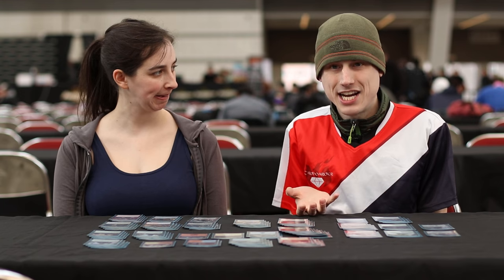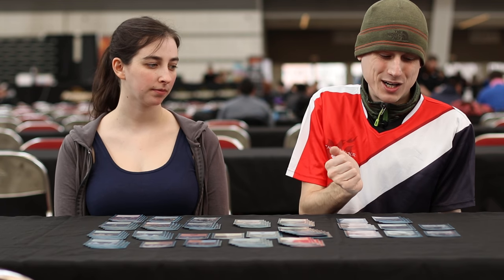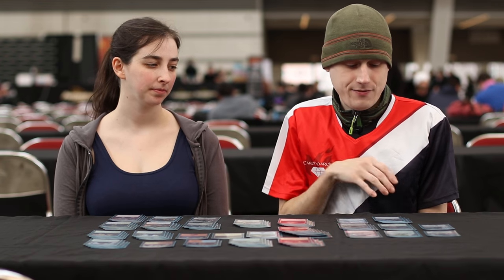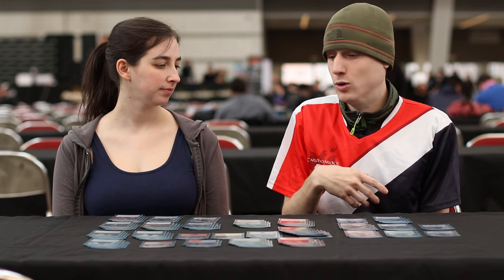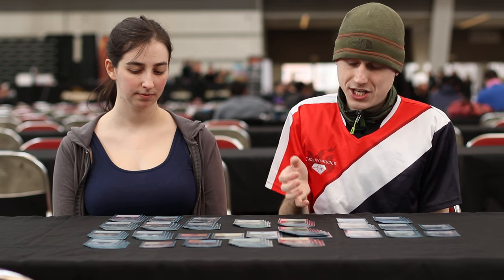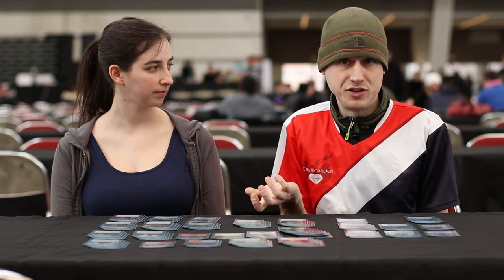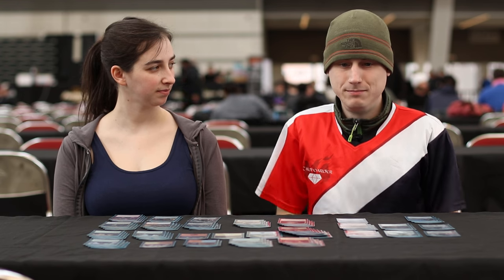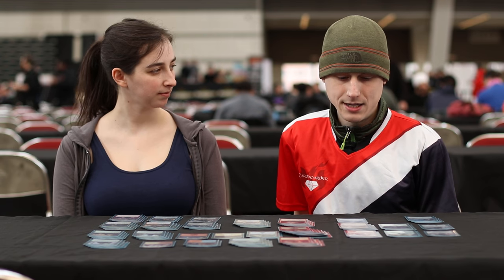Against Jeskai and other Saheeli combo decks, we have the rest of the sideboard — about five cards: two Tireless Trackers, three Negates, and a Nissa, Vital Force. For control decks like Blue-Black or Jeskai Pure Control splashing the combo, we take out Harness Lightnings and go bigger. The idea is we always want to turn into either a combo deck or a midrange deck post-board — either go bigger than your opponent or just jam guys and hope for the best.